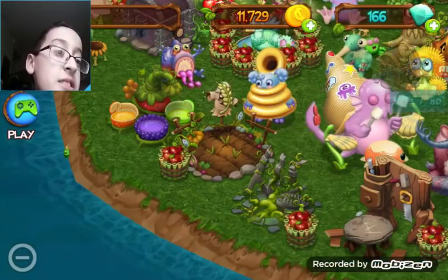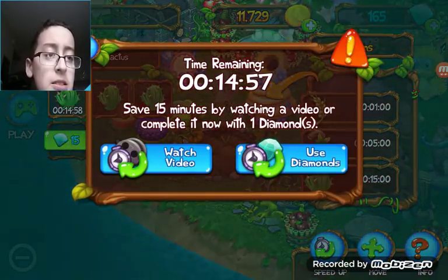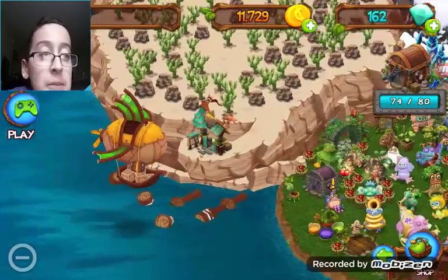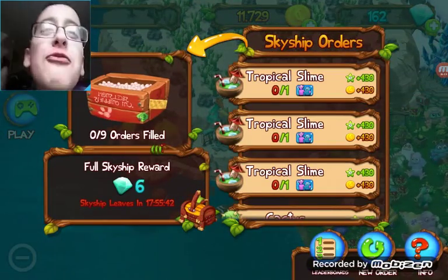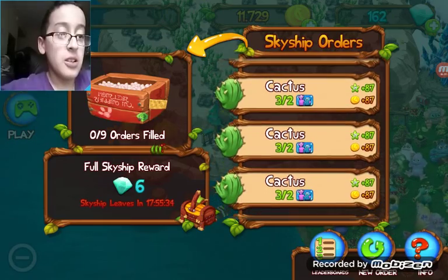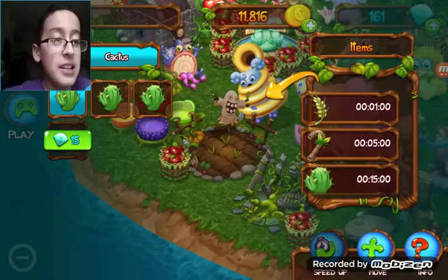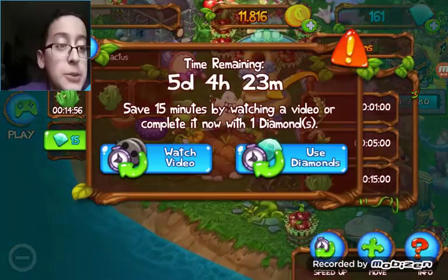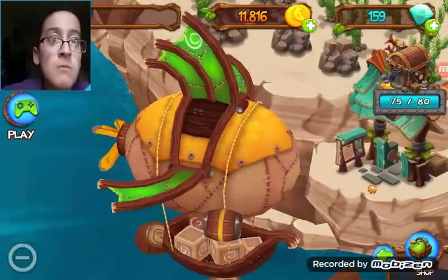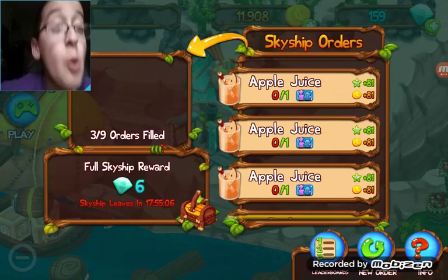I'm just gonna speed these up — these cactuses still cost something and I want to get my reward. Six diamonds — that's such a good reward. It's so hard to make tropical slimes too, it takes really long. We need a lot more cactuses.